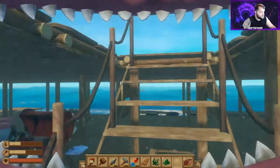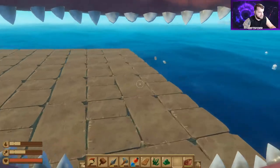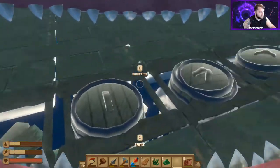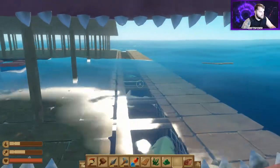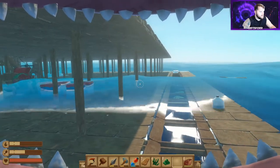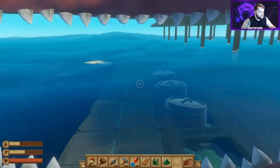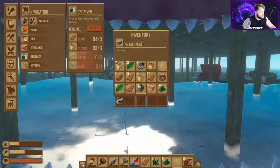We've expanded the raft — I went ahead and built the second floor out and surrounded the whole raft with collection nets. They're doing their job. Most people only do one or two sides, but I like to do a minimum of three, typically all four sides. That way once one side is full the other side will collect whatever it misses, so I never have a shortage of resources.